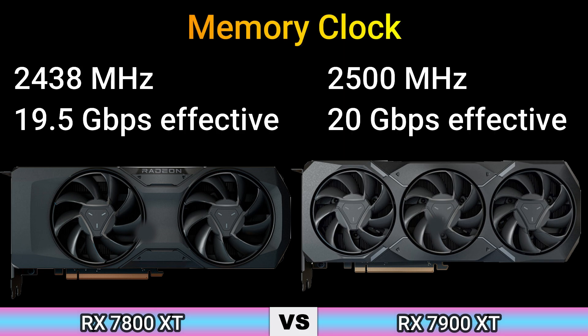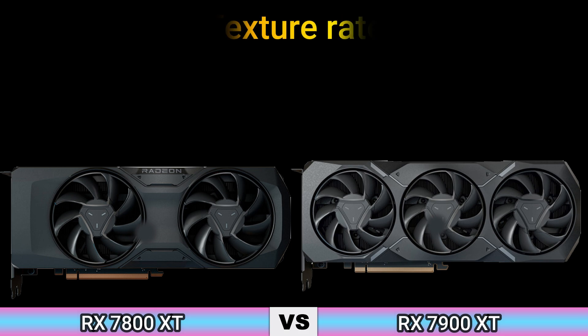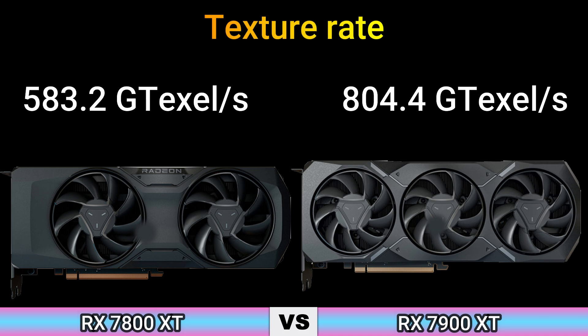Memory clock: 2438 MHz, 19.5 Gb/s effective, and 2500 MHz, 20 Gb/s effective. Pixel Rate: 2033.3 GPixel/s and 459.6 GPixel/s. Texture Rate: 583.2 GTexel/s and 804.4 GTexel/s.